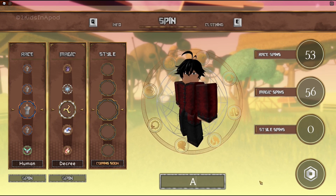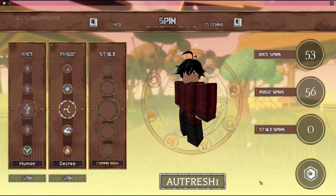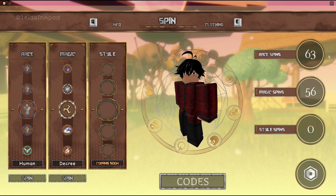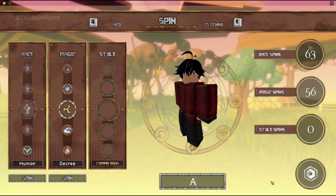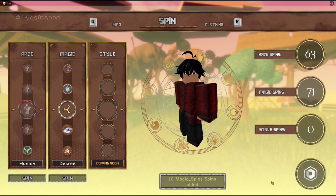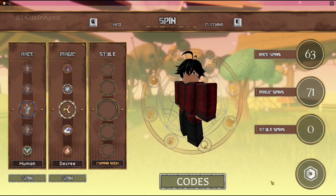Now let's redeem the other codes. Type A-U-T-F-R-E-S-H-1 — AUTfresh1 — and enter. That gives us a 10 raise spin. The next one is A-U-T-F-R-E-S-H-2 — AUTfresh2 — and enter, and that gives us 10 magic spins.